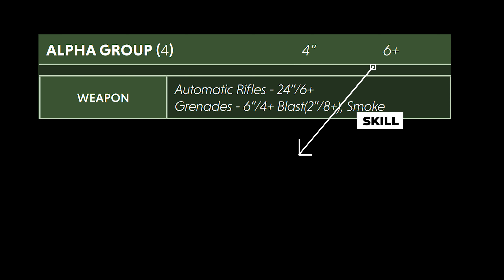Players will be attempting to roll equal to or higher than the skill on a 10-sided dice to accomplish actions. Furthermore, it will include the weapons of the models. For example, the rifle has a 24-inch maximum range and a lethality of 6 or higher. So once a model is hit, a player is attempting to roll 6 or higher on a 10-sided dice to injure the target.